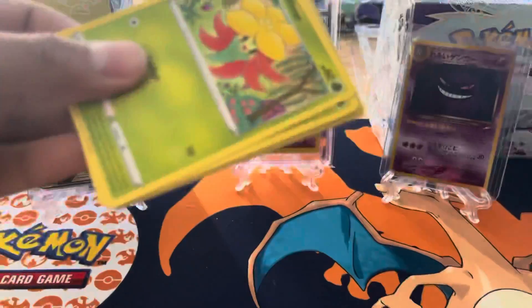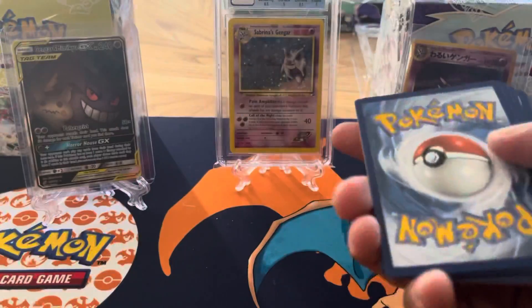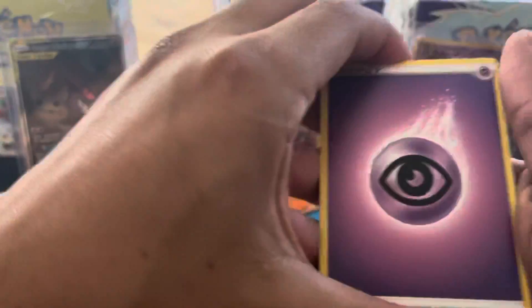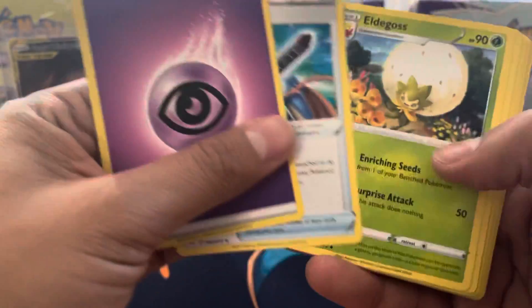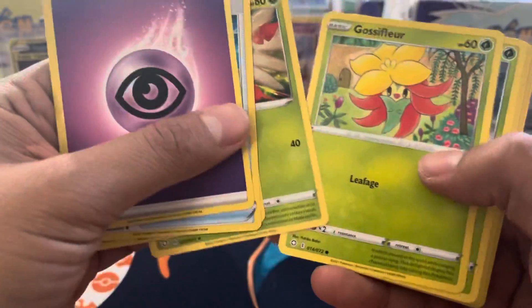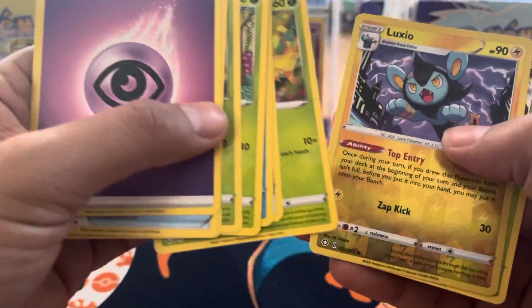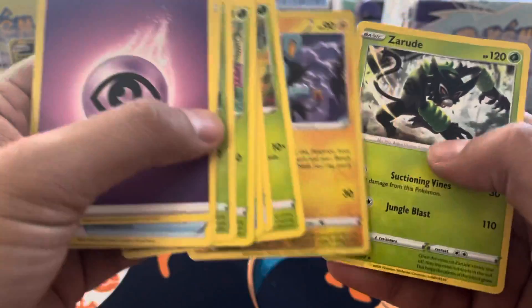Our last Shining Fates — they pack these really good. Psychic Energy, Ocross, Yanma, Tuffin, Axio Reverse, and a Zerud Non-Hollow. Alright, on to the Evos!